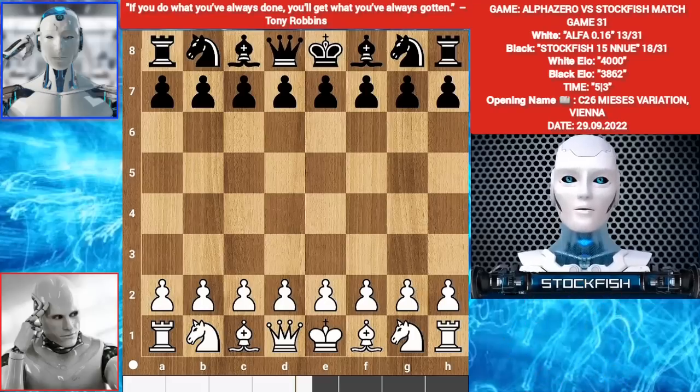You might think why this engine has a 4000 rating. Because I also put the LelaZero and Stockfish source coding here — AlphaZero has Stockfish and LelaZero's UCI coding. I was trying to do this for a long time, but it was very difficult to put Stockfish coding into AlphaZero's engine. Anyway, it was successful. You can say AlphaZero has Stockfish and Lela's chess strategy.